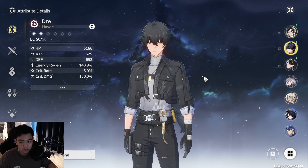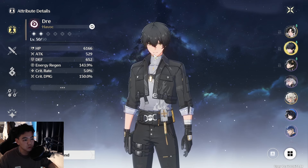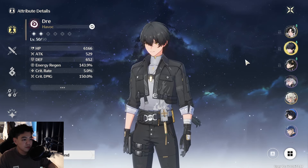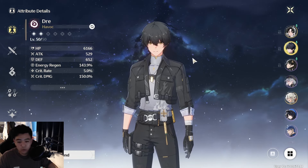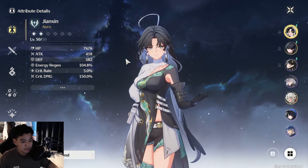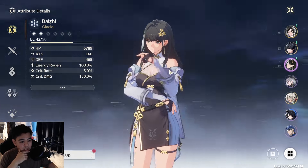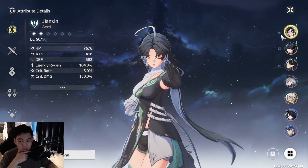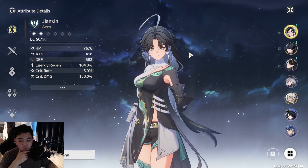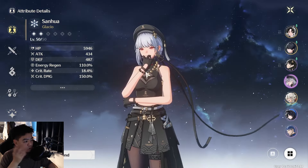I've been using the Rover since day one — specifically the Havoc Rover right now, though I used the Spectro Rover before. I think I will replace them with another character eventually. The character I picked to main is Jianxin, and my healer is Baizhi. I decided against Verina on my selector summon ticket — I chose the waifu over the meta.